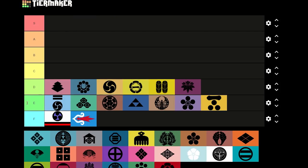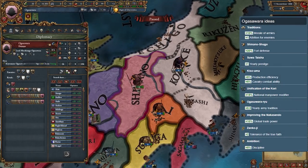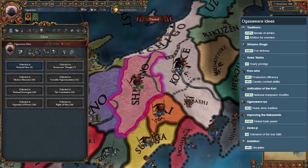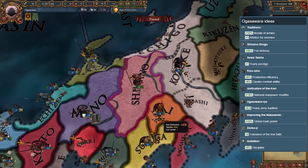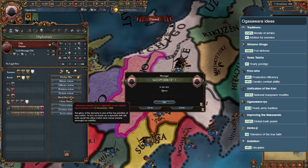Ogasawara — we move back to another landlocked daimyo. It has 2K troops at the start but limited chances for expansion due to all the level 3 forts that surround it. You will have a slightly easier time expanding due to their plus 10% army morale starting tradition, but after that their ideas aren't anything special.